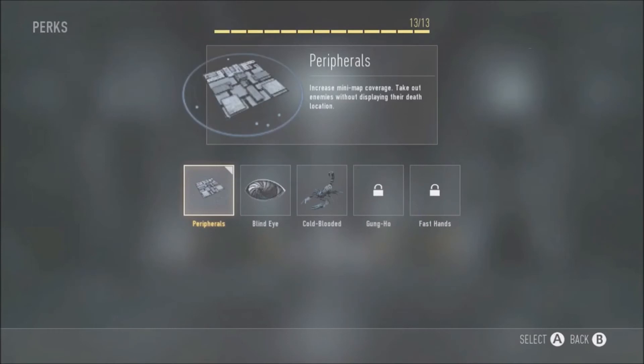For Perk 2, I always recommend Peripherals. It increases the minimap coverage and takes out enemies without displaying their death location. It basically expands the minimap from a square to a rectangle, so you can pinpoint enemies fairly easily. With exo abilities and people jumping around everywhere, you can spot them much more clearly. If you'd rather take something else, go Blind Eye, but I don't think it's that great since killstreaks aren't too common in this game.